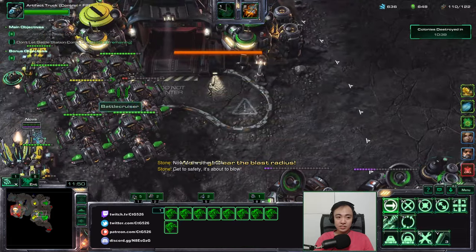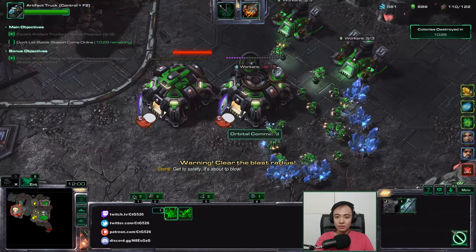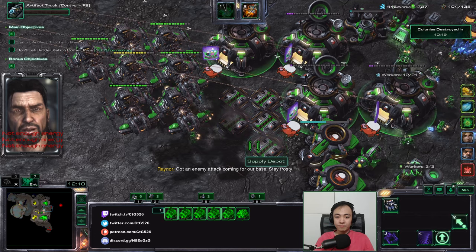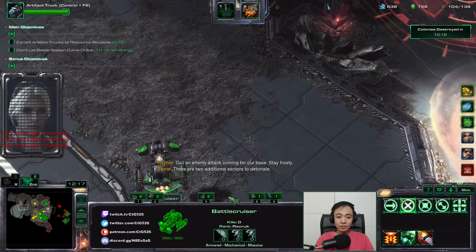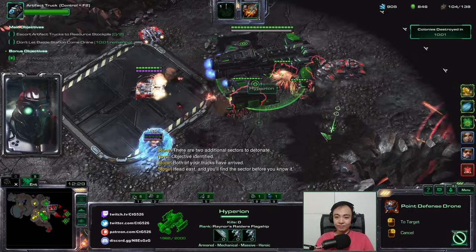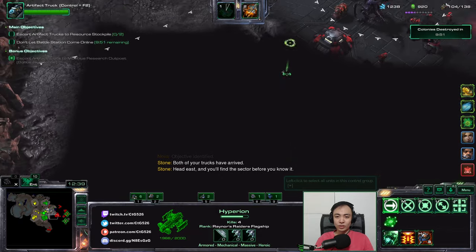Let me get some repairs on these guys. I should probably upgrade this. Mule hammer. Got an enemy attack coming for our base — stay frosty. There are two additional sectors to detonate. I can't believe this guy is so lucky. I forgot to re-rally my stuff. Killsteal! That wave is surprisingly small. I was wondering if it's broken off or something.